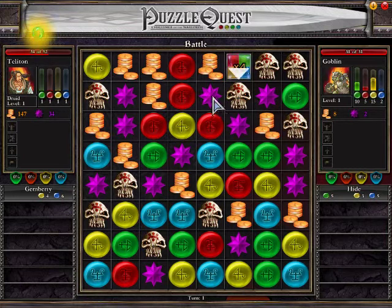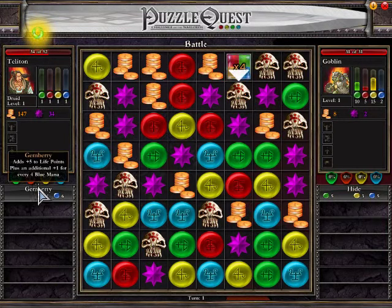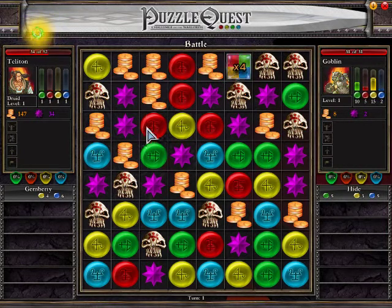The little purple stars — when you match those, they give you experience points, and when you get enough you'll level up. Match the gold pieces and you get gold. Match the blue ones and you get blue mana, and this spell uses blue and yellow mana. Match yellow, green, and so on for the other colors. These multiplier gems — you match them with the colors and it multiplies the amount of mana you get, so matching red with one of those would give 12 red instead of three.